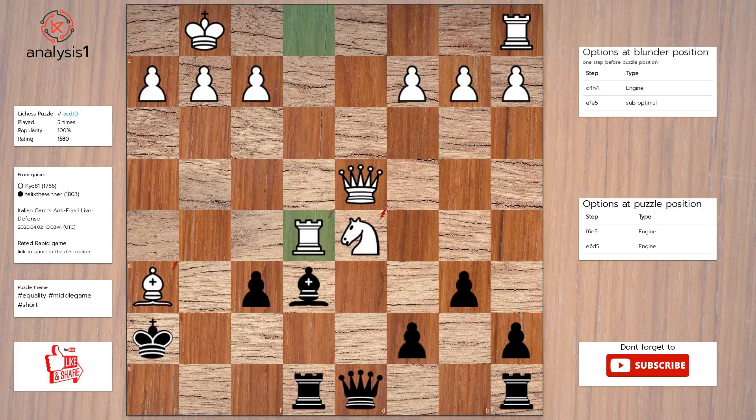One more. The threats are: Queen takes knight, King takes bishop, Bishop takes knight, Pawn takes rook. There are no checks in this position. Answer to this puzzle is Pawn takes rook, Queen takes pawn, King takes bishop.